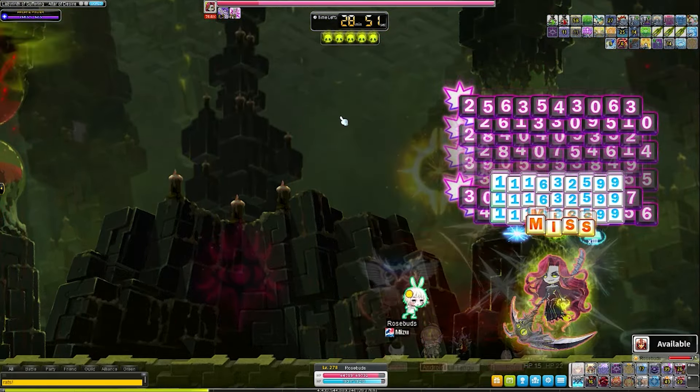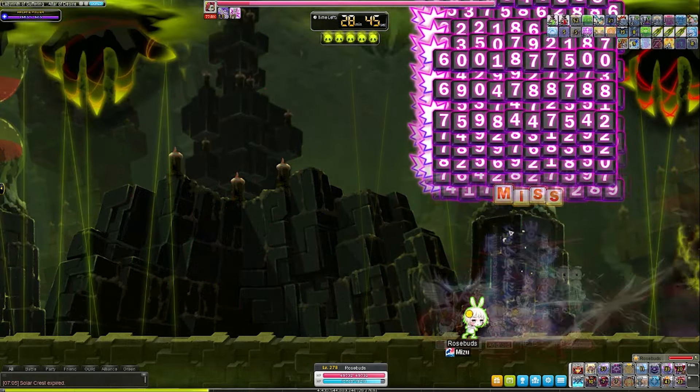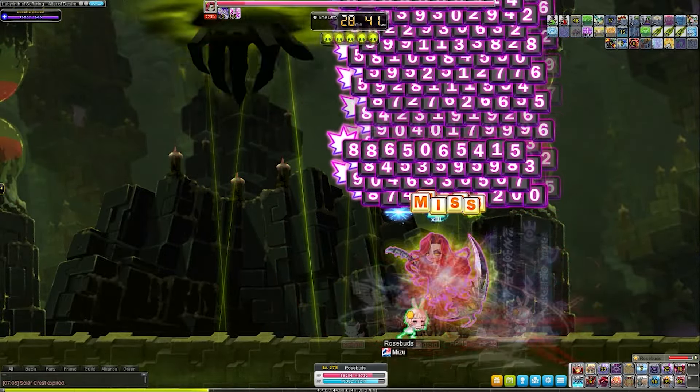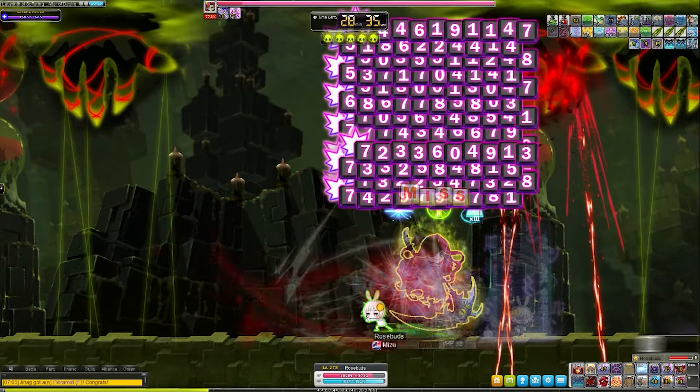So throughout the fight, you'll be weaving through strings inside those big gaps you see. But you can also take the opportunity to weave between them as they pop off, so you don't always need to hide in the big gaps.